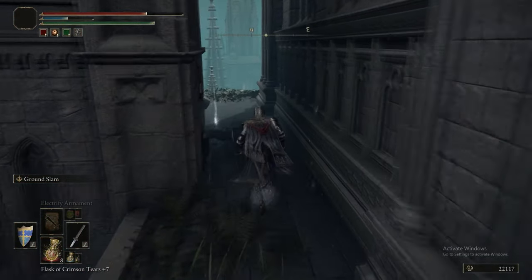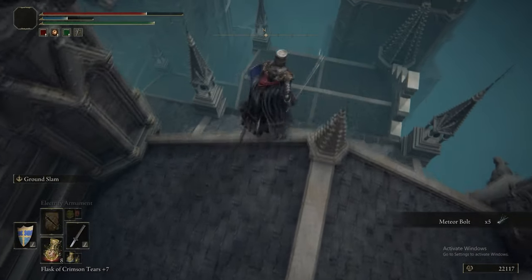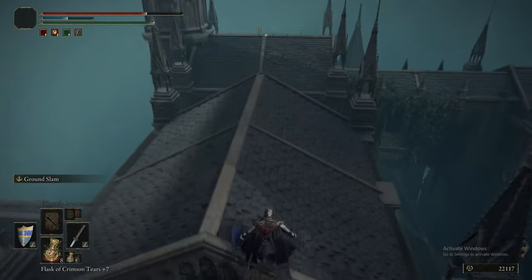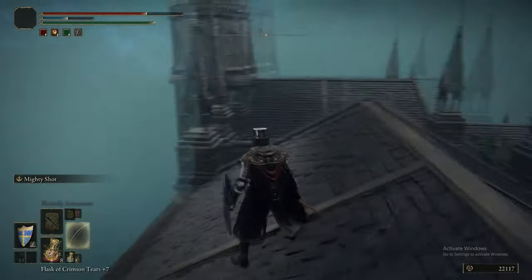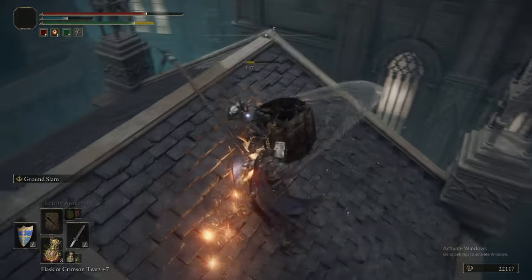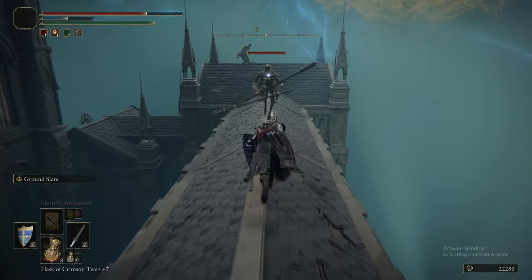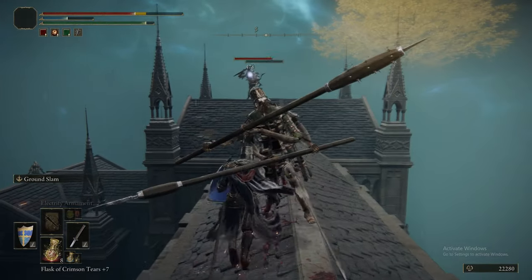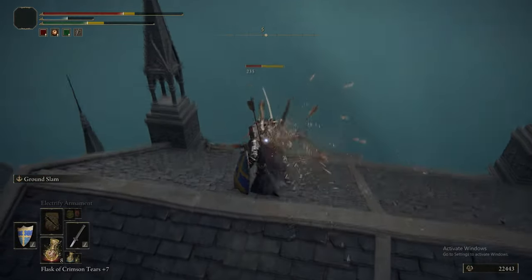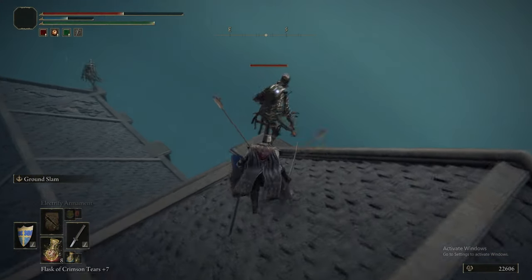We're going to drop down onto these roofs and there's a bit of a tricky jump. You want to really leave this jump to the end and hold the jump button as you're doing it. You can also jump from the topmost bit and aim onto the lower part of the roof itself for more flight time. Now we're on this middle roof - there's a mix of Avionettes and Marionette soldiers up here. Just mechanical men on the roofs.